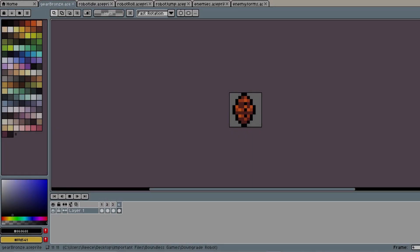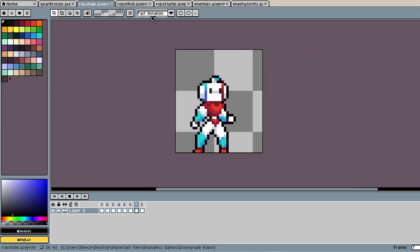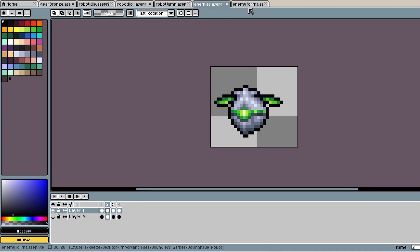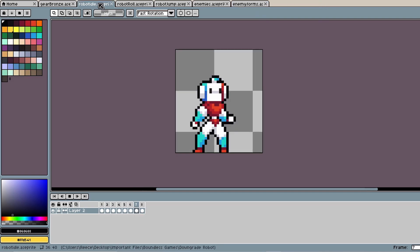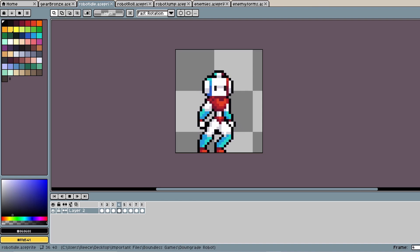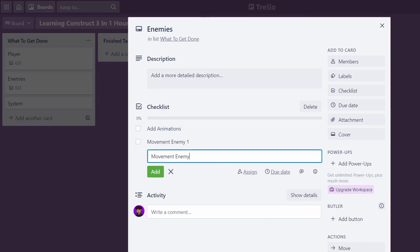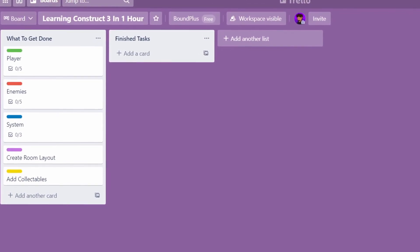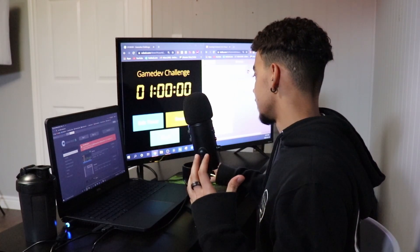I'll be using pre-made assets - we've got a collectible, our main protagonist in a few different stages, an enemy and some other enemy types we can potentially use. I don't know what we can get done in 60 minutes, but this is what we're working with. I always start projects by creating a quick Trello board to give myself a rough estimate of the project's scope - I like to check things off a list. Construct is ready to go, so let's start the timer.